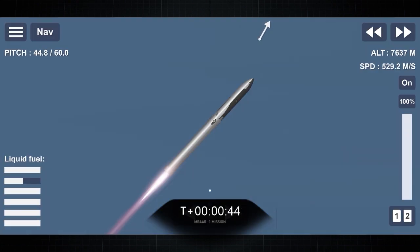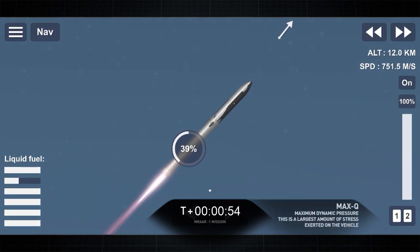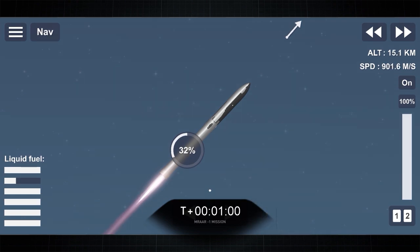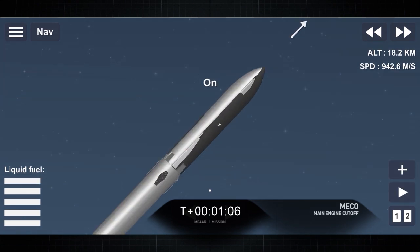On the next major step, we will have three events happening back-to-back. The first is the main engine cutoff, or MECO, and then stage separation. And that's the confirmation. After stage separation, we will continue into the second engine start number one, or SES-1. Main engine cutoff. Main engine cutoff. Stage separation confirmed.